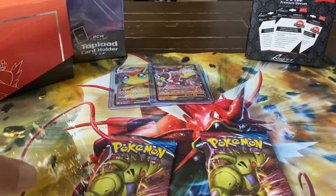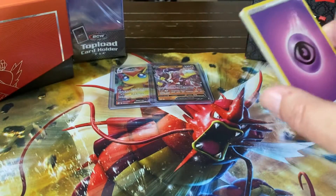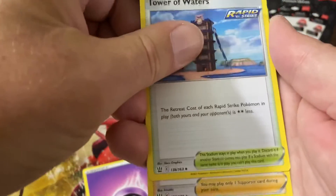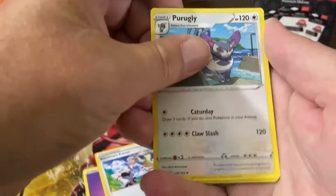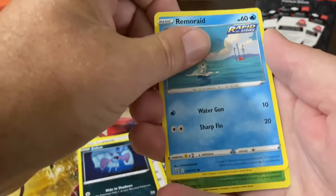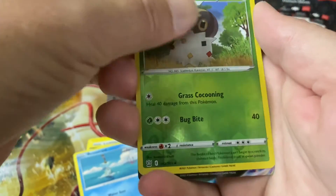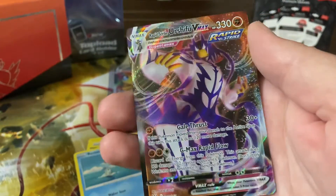Dun dun dun — two Tyranitar packs left! Can we get double magic to close it out? We are sitting at two for twelve — horrible luck, horrible luck my friends. My shenanigans shuffling — I thought I saw something. Pack contents: Tower of Waters, Anna, Kricketune's Focus, Anna, Purugly, Scatterbug, Joltik, Lickitung, Zubat, Remoraid — Spewpa reverse holo. And yes, I was correct — my monkey shuffling gave away that there was magic in this pack.